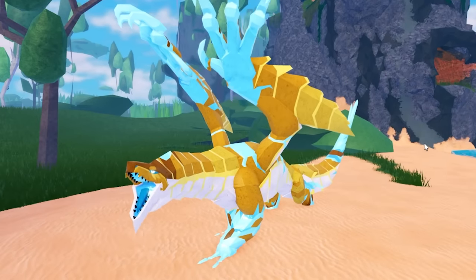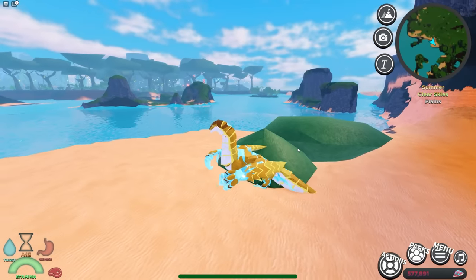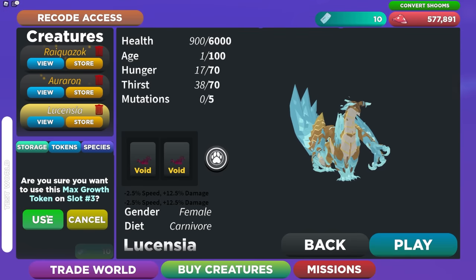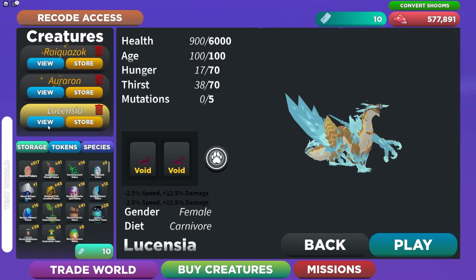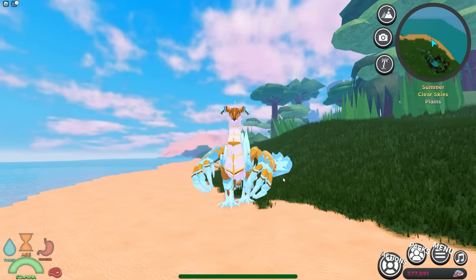Now that we finally have it, you might be wondering how on earth can this dragon replace the Karaku — the most expensive dragon? It doesn't even have wings, it can't fly, and it doesn't have a breath attack. But watch — if we use a max growth token on the Lucentia, suddenly out of nowhere it has wings.